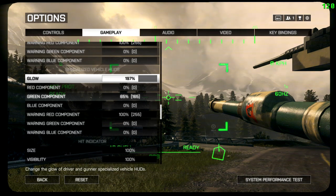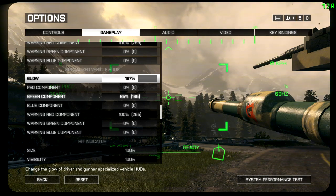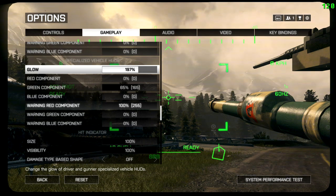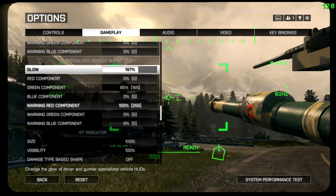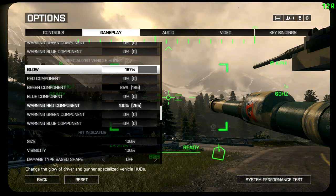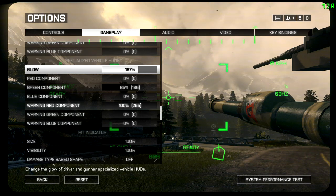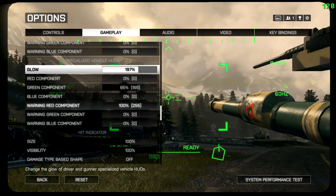This is considered a limey neon green: zero on the red component, 165 on the green, zero on the blue. What are the warning indicators? That's when your vehicle — attack boat, tank, LAV, attack jet, stealth jet — is really mad at you: your defensive cooldown is not up yet, you see that countdown coming up, or you've been critically disabled. Usually death ensues quickly if you don't repair and get out of the way.